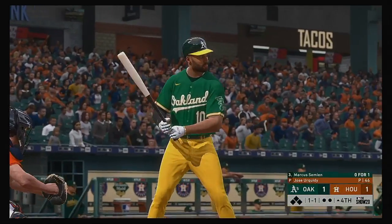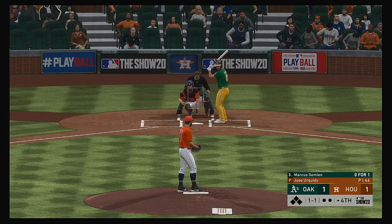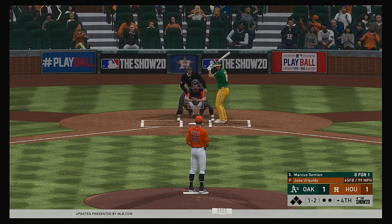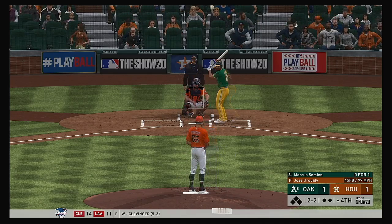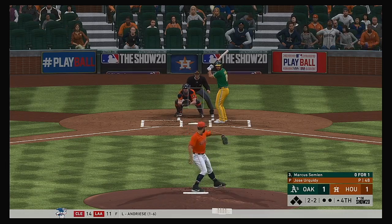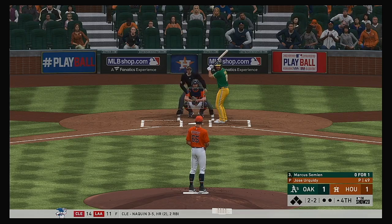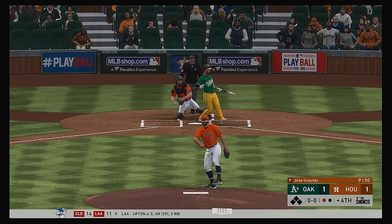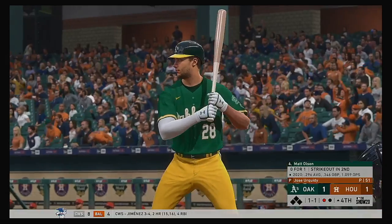Marcus Simeon digs in as we begin the top of the fourth. A shortstop behind with a 1-2 count. This guy's been throwing the ball great so far, but he'll be tested — the 4, 5, and 6 hitters coming up in this part of the lineup. Looking to punch him out again. Swung on and missed. This fourth inning starts the same way the third ended — with a strikeout. One away.